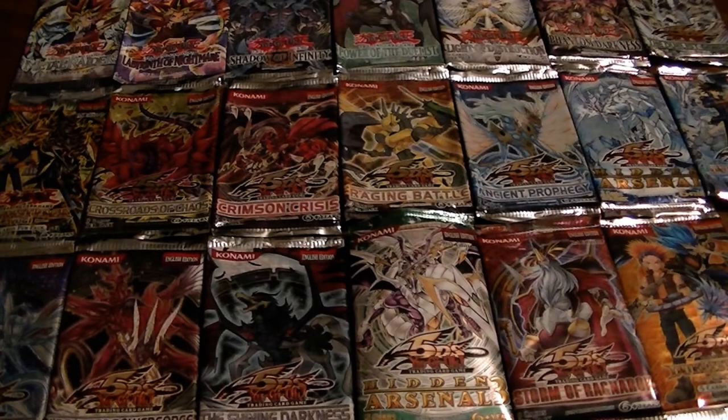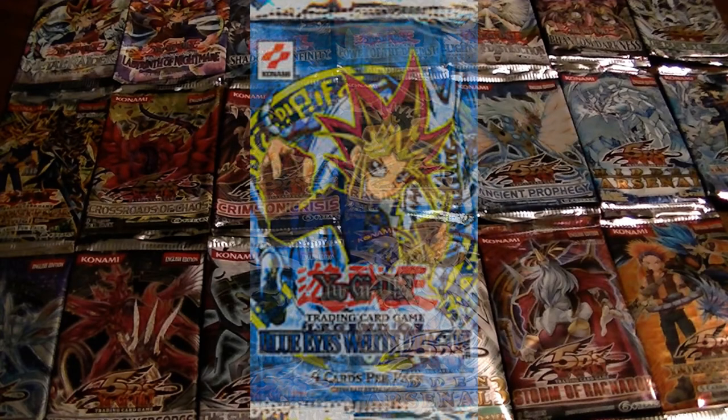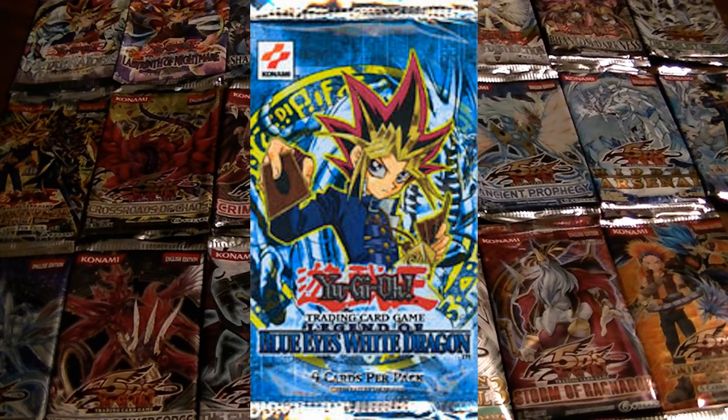The first pack ever released was Legend of Blue Eyes. Aside from cards like Trihorn Dragon and a few others, it was essentially just the starter decks in a pack with a little bit of expansion. Some of the best cards were Blue Eyes White Dragon, Dark Magician, Guy of the Fierce Knight, Raijiki, Dark Hole, Monster Reborn, and Polymerization — essentially everything.